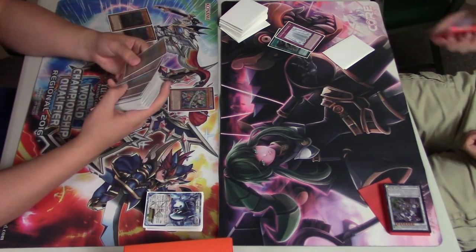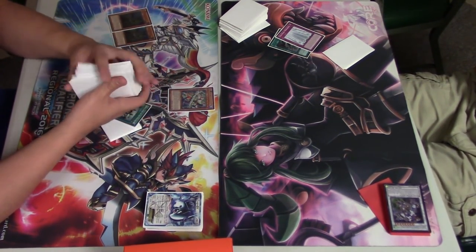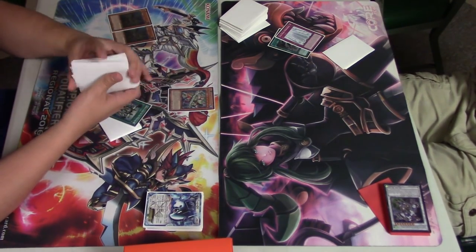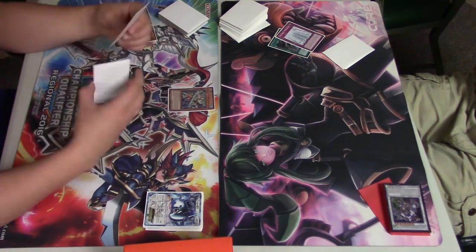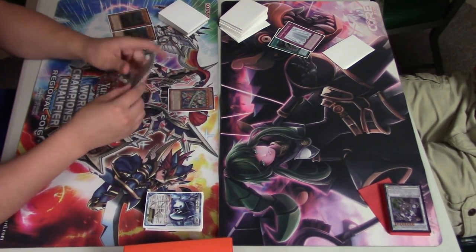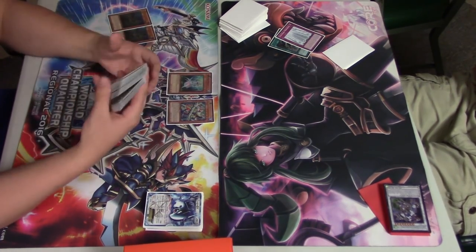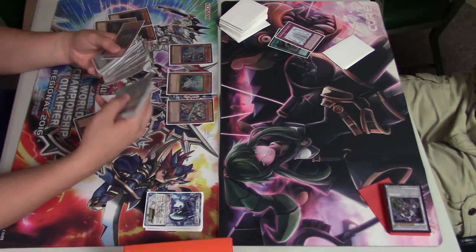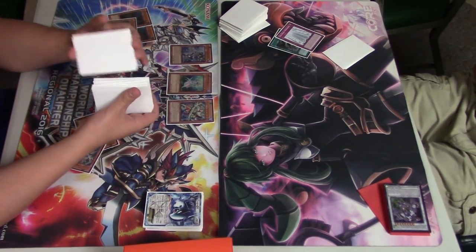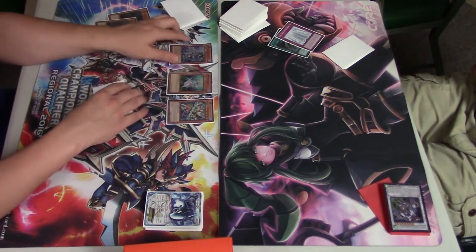He goes double set backrow — Storm Forth and Prime Monarch. I end up discarding double Marksman — how perfect — but I end up hitting the Prime and the Storm Forth, basically setting up his Prime Monarch and giving him fuel for it, decreasing my OTK power. But we did open Diva, so that's already a lit turn.